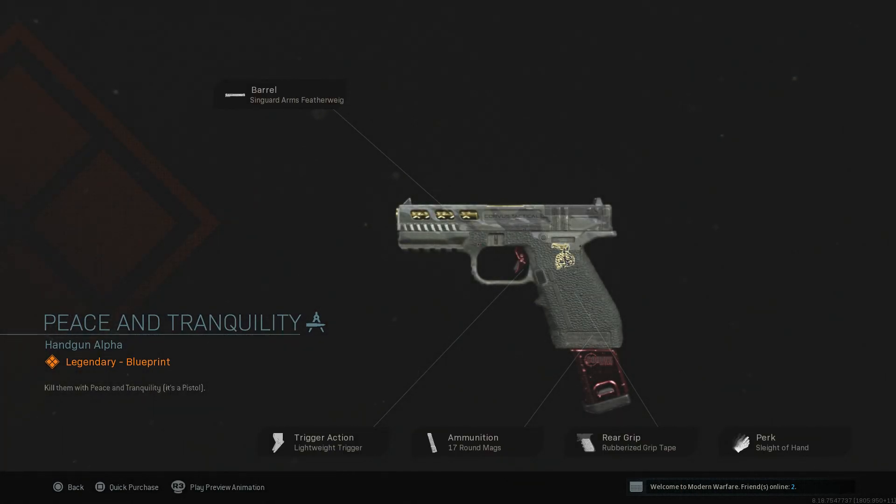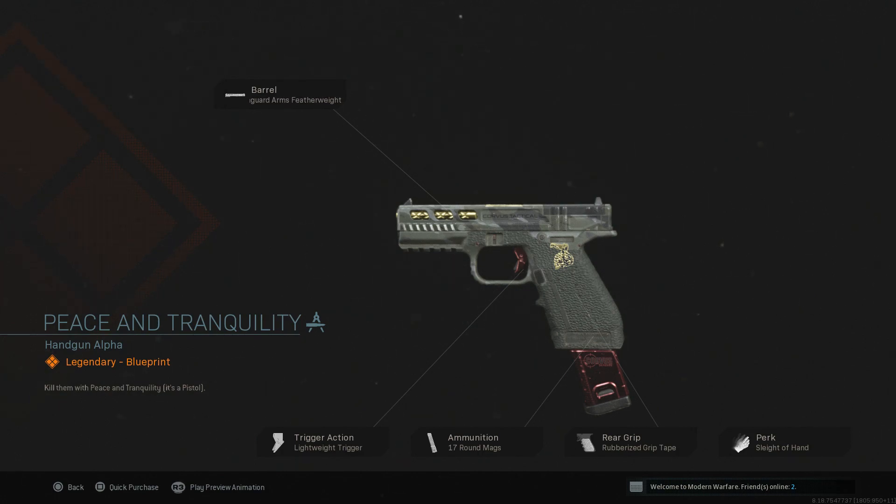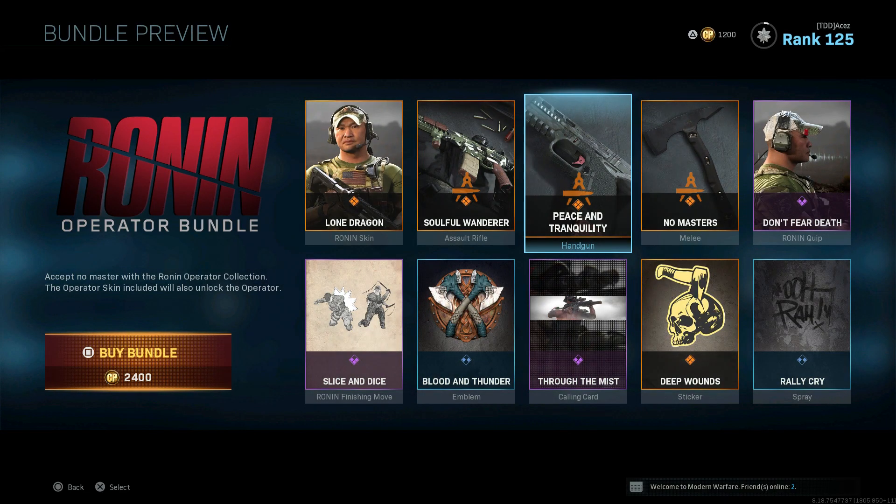The X16 'Peace and Tranquility' blueprint looks very nice - the magazine and gold colorway looks really dope. It has Lightweight Trigger, 17 Round Magazine, Rubberized Grip Tape, Sleight of Hand, and Featherweight Barrel which reduces bullet velocity but increases ADS. I believe the magazine progression goes base 13, then 17, then around 20. The Rubberized Grip Tape helps with recoil, Lightweight Trigger gives fast follow-up shots, Sleight of Hand for when you burn that 17-round mag, and the Featherweight Barrel for quick reacquisition shots. I really do approve this one.